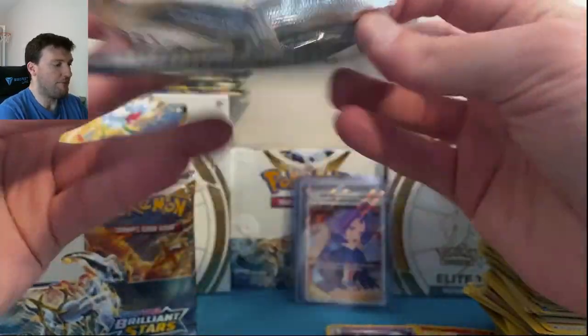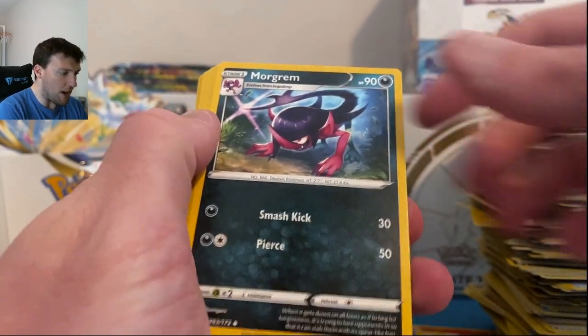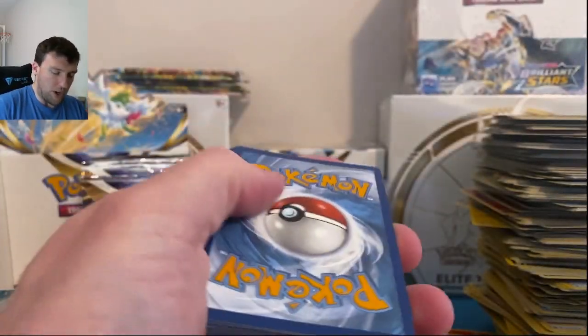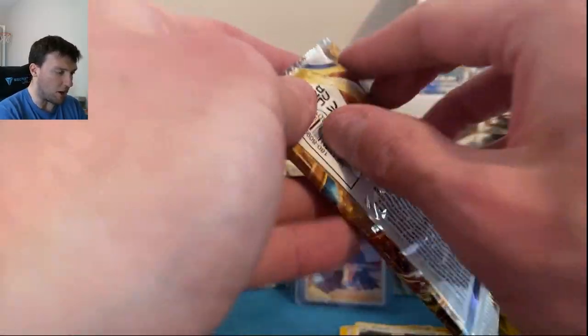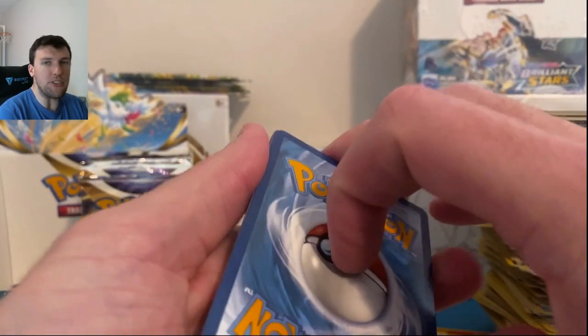I'd like to know how many packs we're going to get to here today. Four from the back — Water Energy — Metal is okay, I suppose. Another Holographic Bibarel. Bidoof there on the front. Another White Border Code card — this is getting out of hand. Bit of a cold spree — Choice Belt and Liepard. One more from this stack then we'll go back to the Booster Box. We were just letting the Booster Box kind of sit there and think about what it was doing. Let it warm up. Now we want this Fire Energy — let's do it.